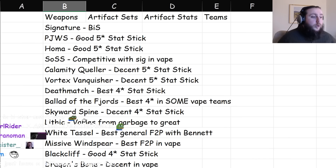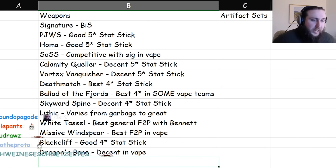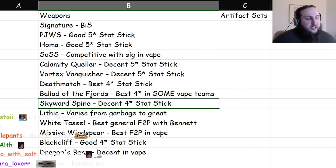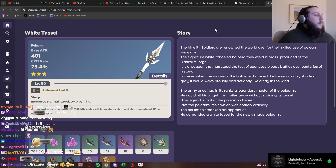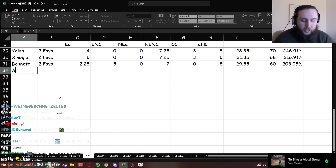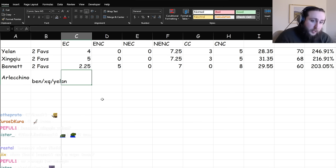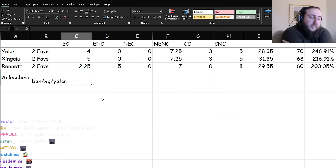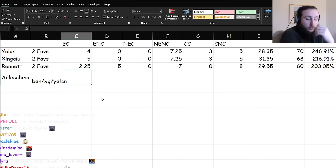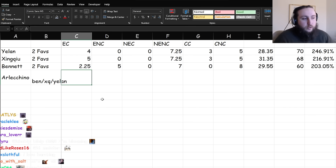None of these recommended weapons give ER because her burst, unless you need the healing, doesn't do much. Her E generates 5 particles — if you cast it twice that's 10 pyro particles instantly. In a team with Bennett, Xingqiu, and Yelan, her ER requirements are around 120% if you need to burst every rotation, but you don't necessarily have to burst every rotation. Even if you lose one rotation's worth of particles, that's only about 2 ER substats worth of difference. Her ER requirements are pretty low, and in many teams you don't even care about bursting every rotation.